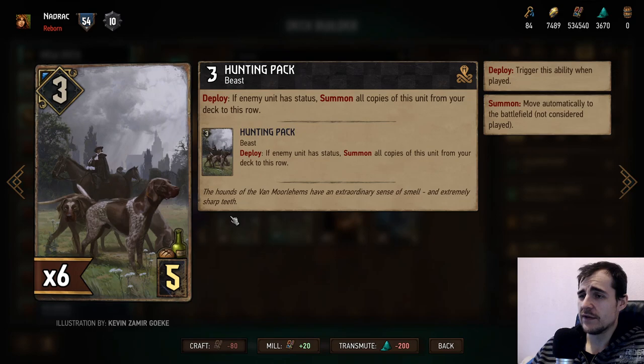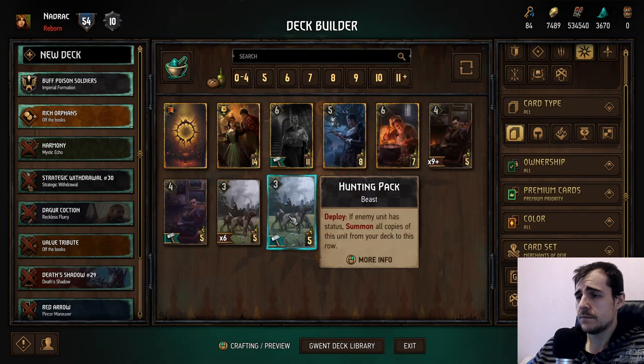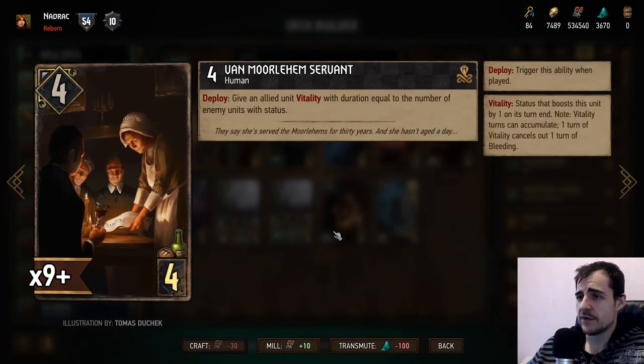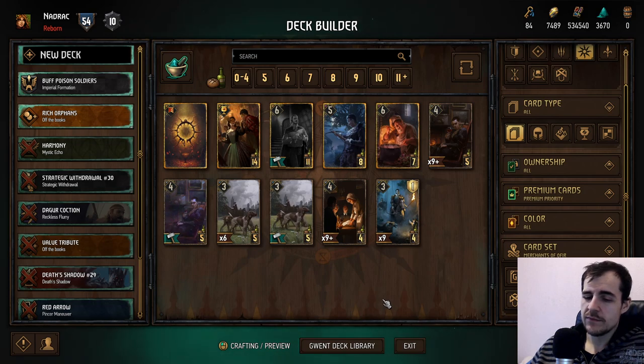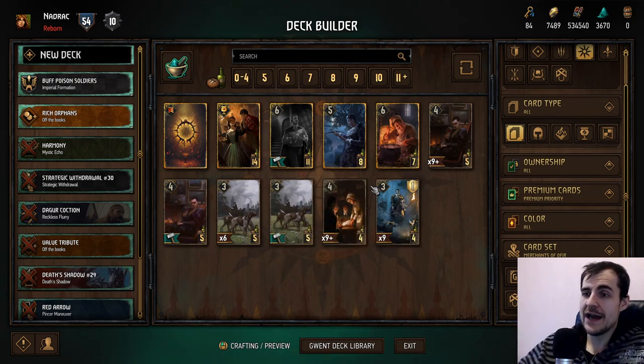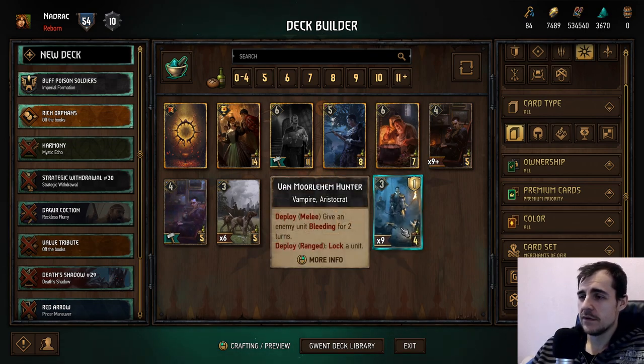Hunting Pack: if an enemy unit has a status, summon all copies of this unit from your deck to this row. A bit of synergy with Color — I didn't realize that. It's a deck tuner, an okay card, playable but not a core card. One More Lamb Servant: give an allied unit vitality with duration equal to the number of enemy units with status. This is okay in a long round, but when you're doing poison statuses you usually want to kill the guys, not just leave them poisoned.